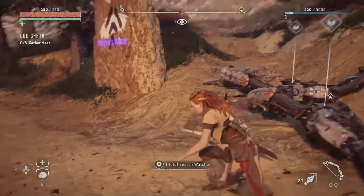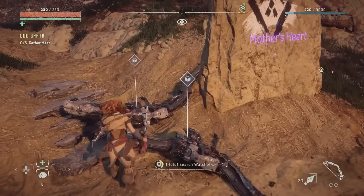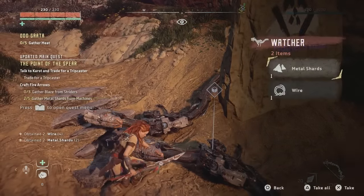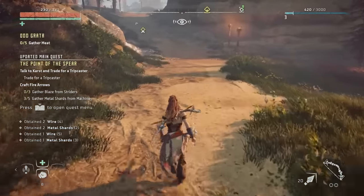Well, there's one way to sneak up on them. Stabby stabby! Instant kills are working out for me. So left to Mother's Watch, right to Mother's Heart — that's weirdly appealing to look at, by the way. The weird glowing text. What can we get? Neat — metal shards. That's one of the things I needed. Well, we got that already.